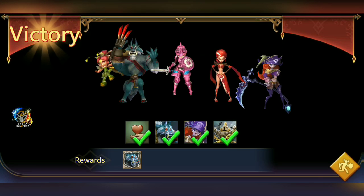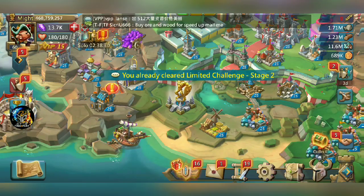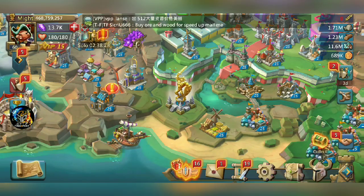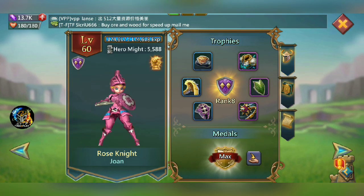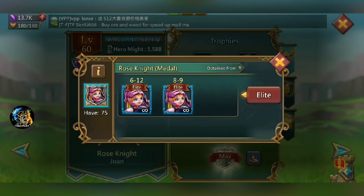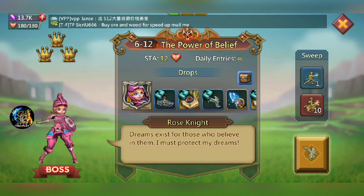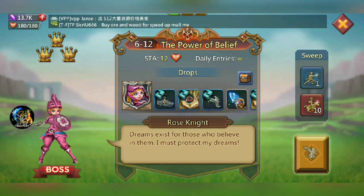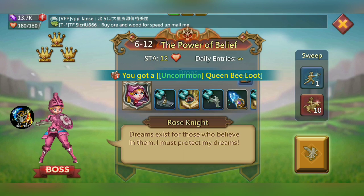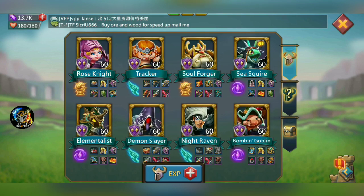The heroes I used were Rose Knight, Incinerator, and Pixie. For those of you who still don't have Rose Knight, I highly recommend you get this hero — it's a free-to-play hero. You can sweep it at stage 6-12. I have a video on my channel; just look up 'hero chapter 6-12' — it's pretty simple once you get to that level.